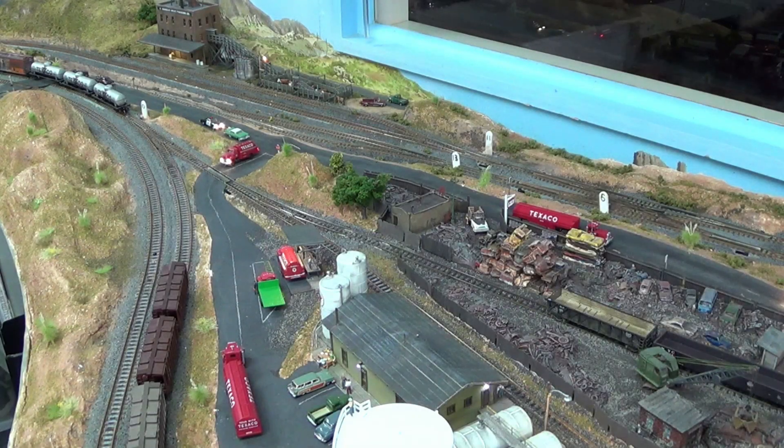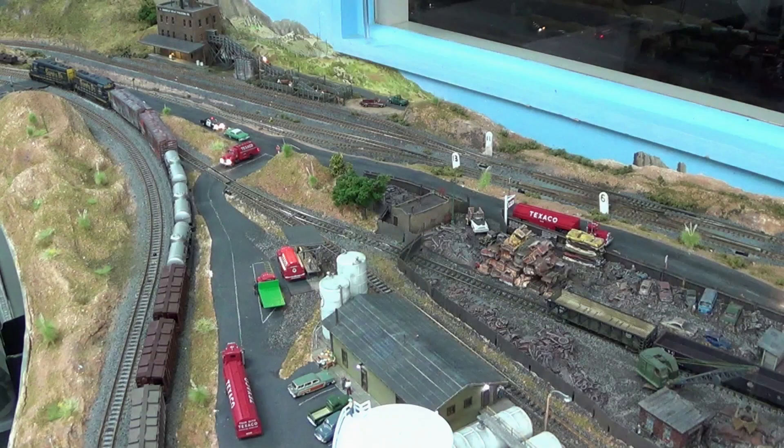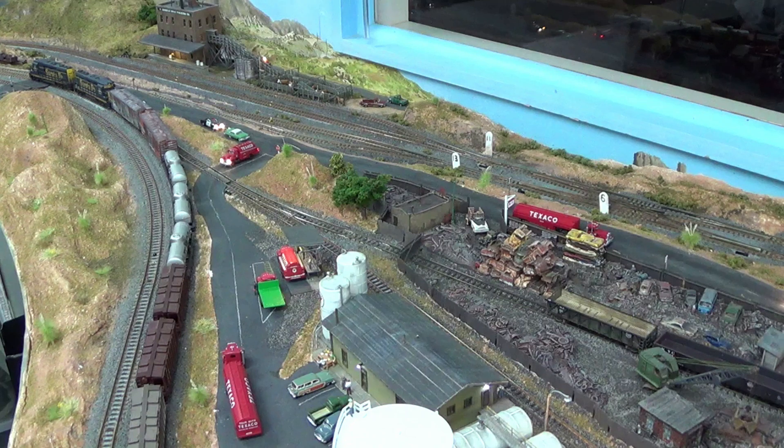Now that we've pulled out, we're going to close the gate — or have them close the gate — to the scrap yard. We're going to throw switch 10 back to its normal siding position. We're going to close it, then back up to our train and release our hold pin.